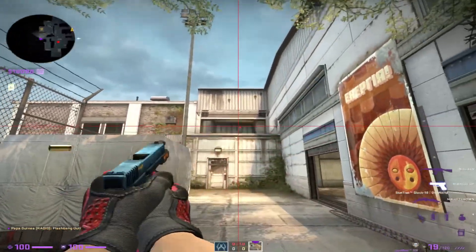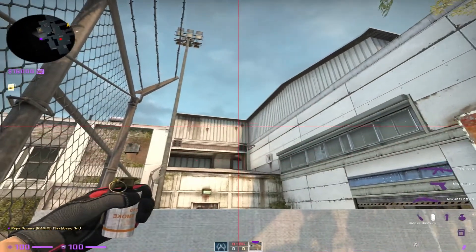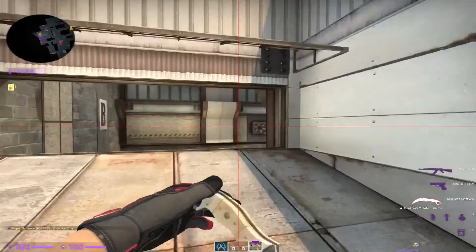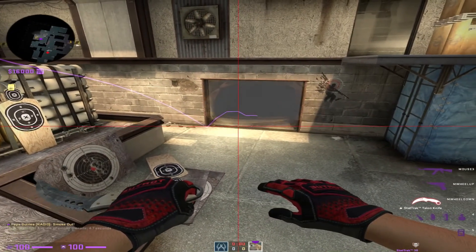Coming over to sunroom. Shoot out the window. Get on top of this ledge in the corner. Line up with this line in the middle of the brown spot. Left click. That's gonna bounce off right there and land perfectly in the middle of tree.